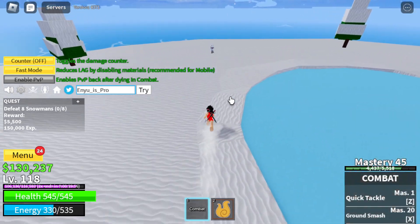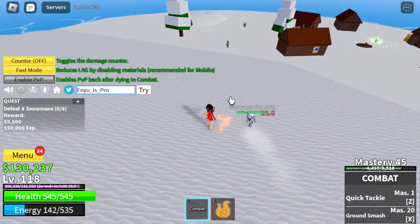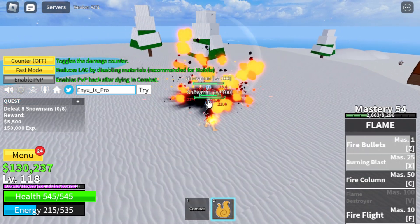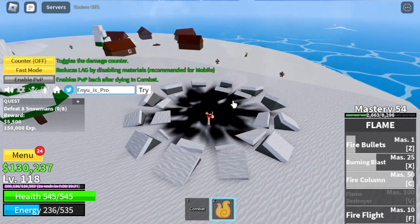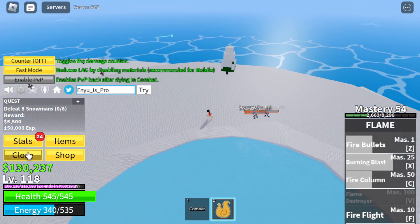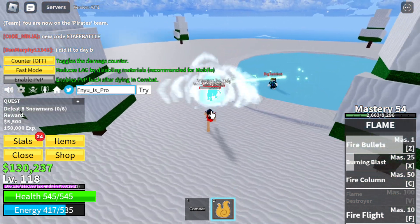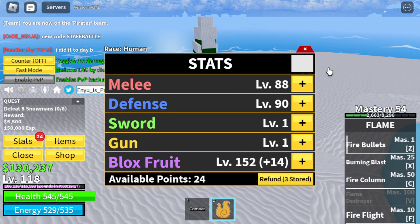Okay let's see, we need to defeat the snowmen — these snowmen are kind of strong but we can easily fight them. I'm doing my tasks, doing my quests. How much damage am I doing? I'm doing like 24 unused stat points — I need to use my points. This guy just stole all my kills! Okay, so we got 24 points, adding them into our build.